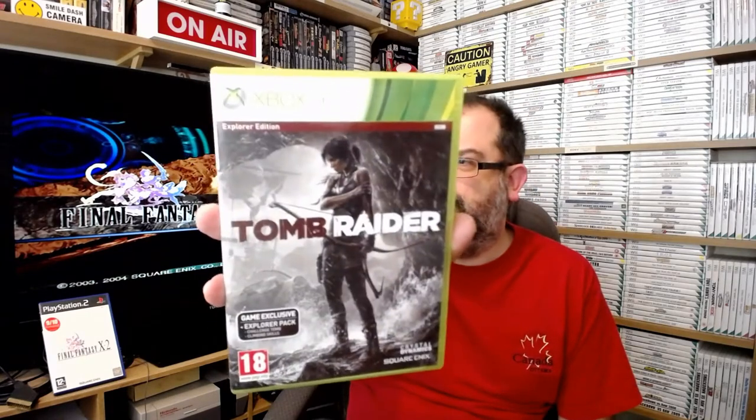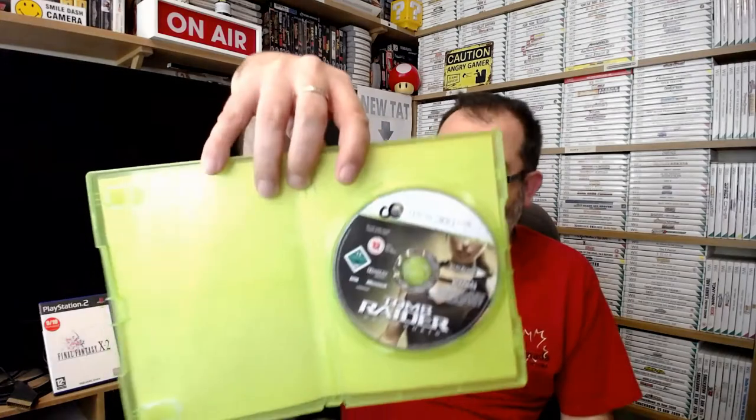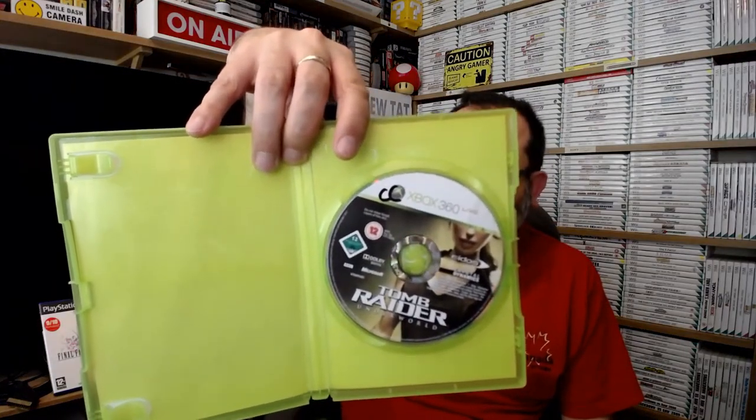This is the Explorer Edition of Tomb Raider, which I got quite recently. I'm not sure - judging by the residue still on here I'm second-guessing myself. But who doesn't love Lara Croft games? If you grew up with these sort of things, they are just absolutely fantastic. And if that's not enough for you, there's also Tomb Raider Underworld - I picked that up recently from Cash Converters. They've been writing on the discs again. No manual, and I don't think I paid a huge amount for it.